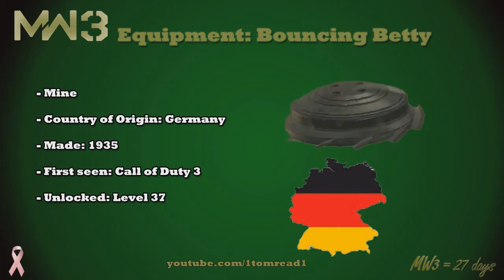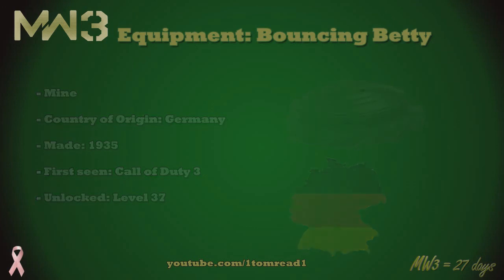It's for this reason that if you actually go prone in real life when one gets set off, you can actually escape the explosion. And in the game that is also possible. Interestingly enough, in the game you can actually go prone and crawl past these without setting them off, which is pretty interesting. I've got a quick clip here of how it actually works in the game.